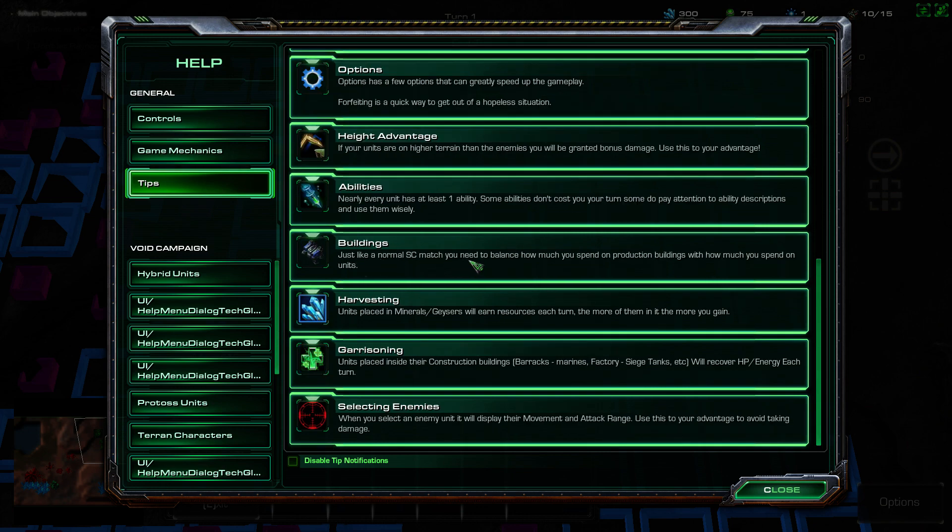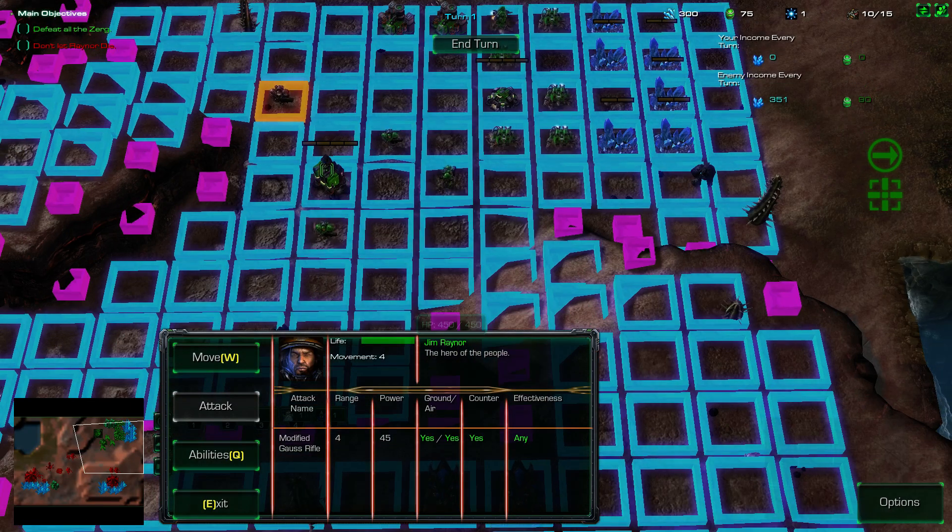Buildings: just like a normal StarCraft match, you need to balance production buildings with unit spending. Harvesting: placing workers on minerals and geysers earns resources each turn — the more workers, the more you gain. Garrison: units inside barracks or factories will recover HP. When you select an enemy unit, it will display their movement and attack range.